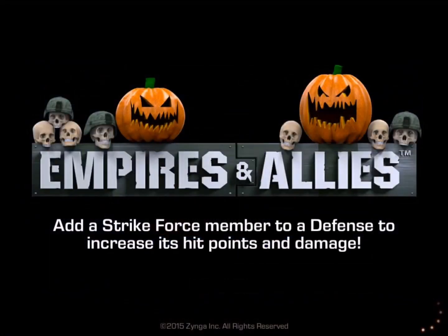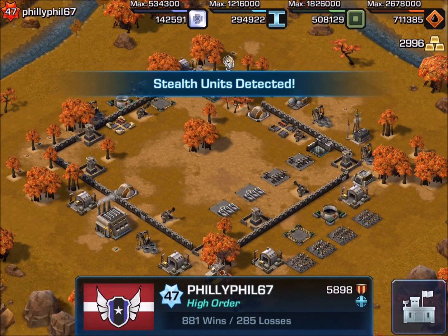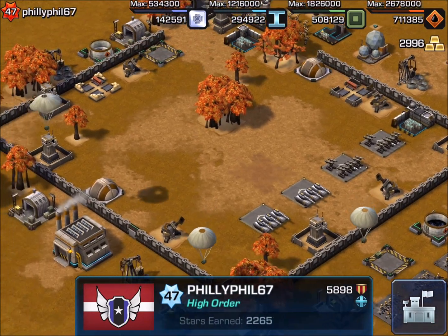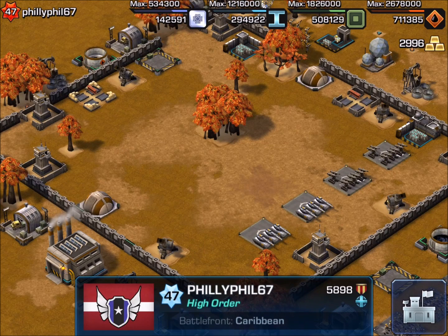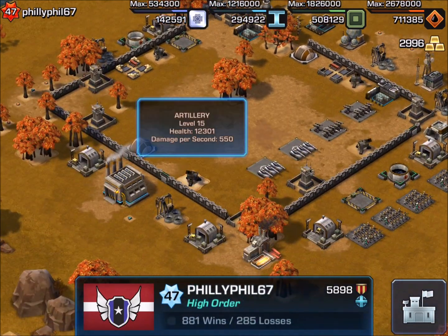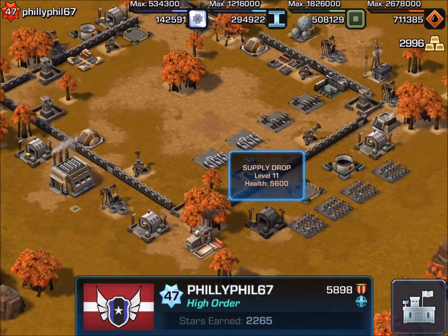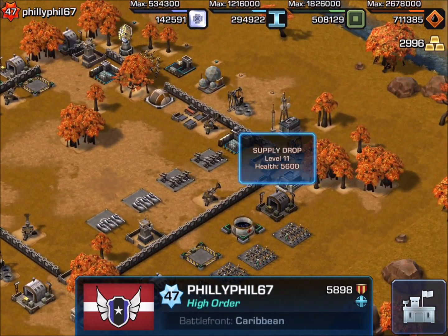Let's start. We'll take a look at three people who do have their headquarters covered up and give some generic advice. This is PhillyPhil67 out of High Order. You can see he has a big area in the middle. Most of his defenses are level 15, so we know he's at least 15. He's got a metal rain under there somewhere — it could be higher, he could have two metal rains, he could have two railguns. This information we don't fully know.